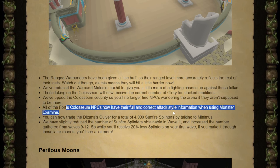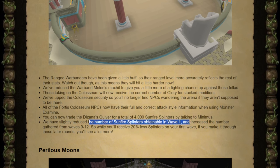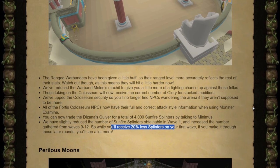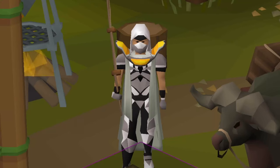They fixed the monster examine whenever you use it on the Fortis Colosseum NPCs. Instead of only being able to trade in the Quiver at a 1 out of 200 chance for the pet, you can now talk to Minimus to also trade it for 4,000 Sunfire Splinters. The wave 1 Sunfire Splinter farming has been nerfed, but they've also increased the amount you'll get from waves 9 to 12. The first wave got a 20% nerf, so instead of 100 you're looking at 80, but that should still put it around the 4 to 5 mil an hour mark. With this change and being able to trade in the Quivers for the Splinters, doing a full completion of the Colosseum will give you more Splinters overall if you trade in your extra Quivers.